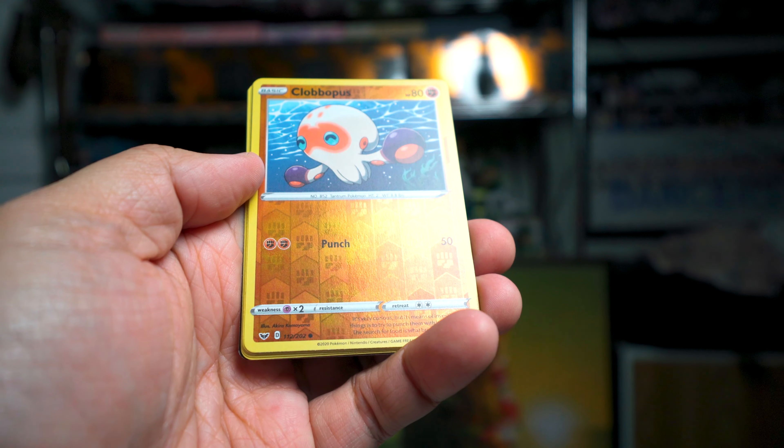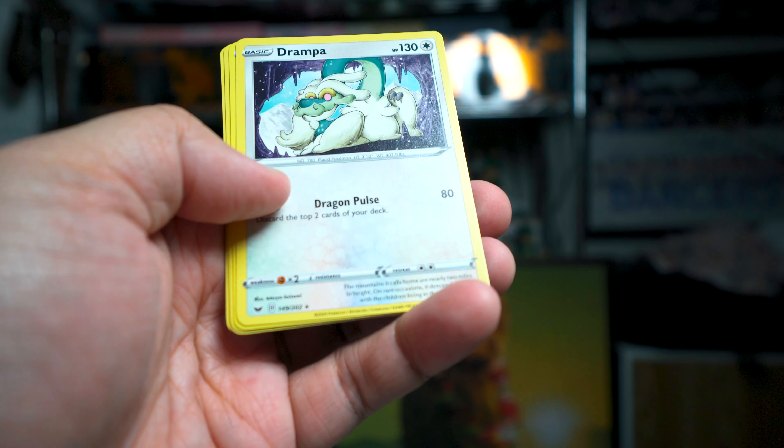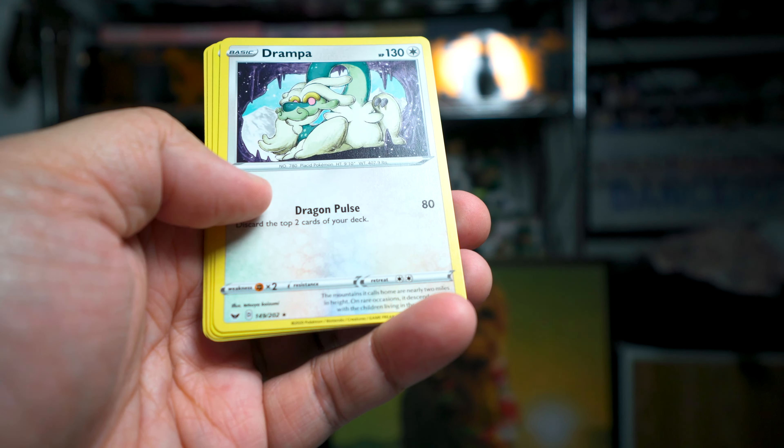Also got a Clobopus Reverse and a Drampa — Drampa is just a standard regular Rare, non-holo.